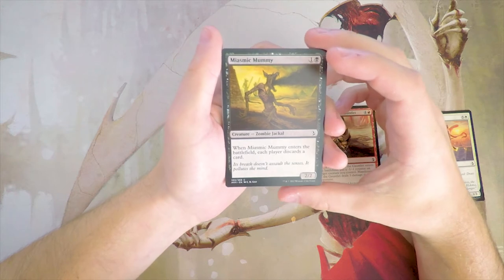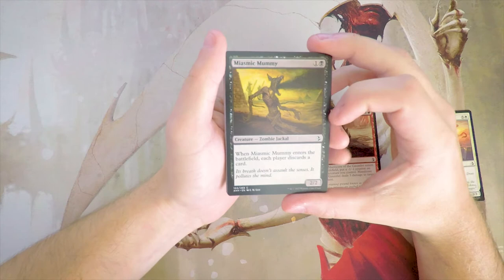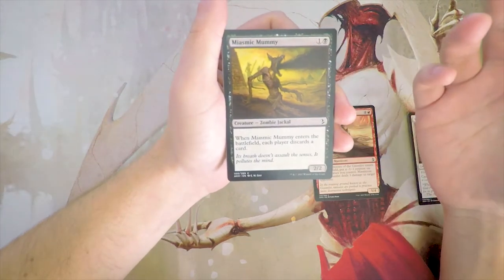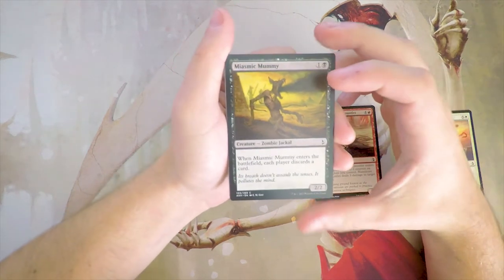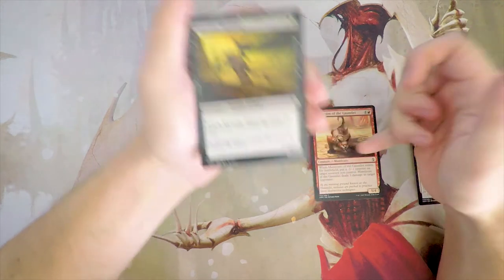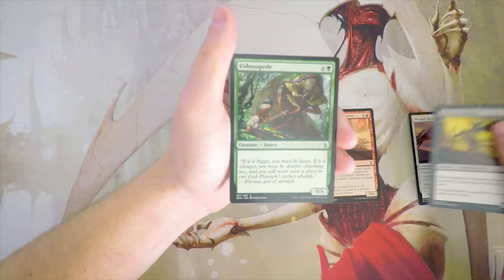Miasmic Mummy is a 2/2 for 1 and a black. When it enters the battlefield, each player discards a card. This is perfectly fine in the zombie deck — not amazing, but a decent 2-drop. There is a viable zombie deck in this set, so I would be happy to have something like this. It's not as impactful as the Manticore, but it's definitely a decent 2-drop.